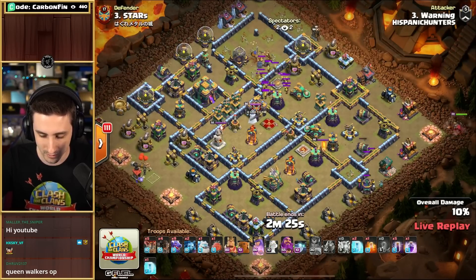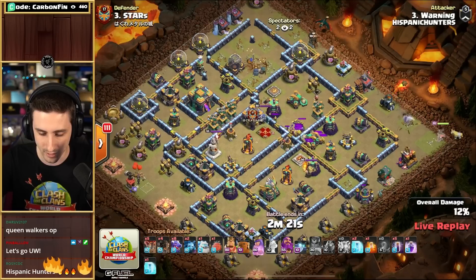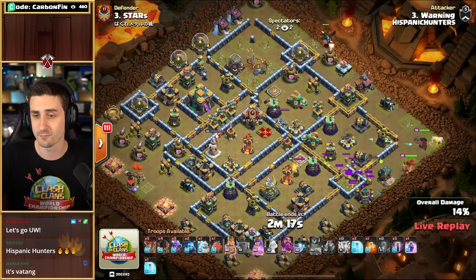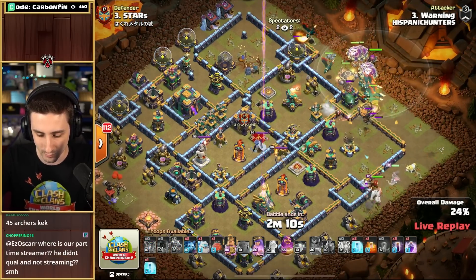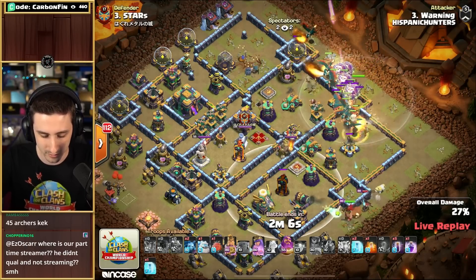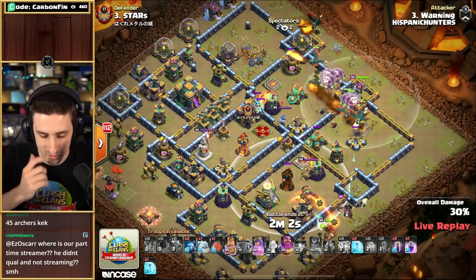Dropping some more Rocket Loons down onto the Archer Tower down south towards 4 o'clock. Minion is down as well. Does have the Queen trying to grab a bunch of value. Dragon up top — he's got 8 Dragons, 4 more Rocket Loons to use, and 5 bats as well. Some more Rocket Loons coming in to protect these Dragons. The Eagle locks down the Dragons with the Grand Warden down. King's going to be running his way down south around towards the Eagle Artillery. Doesn't have any Wall Breakers.